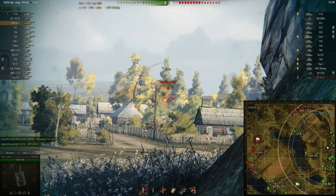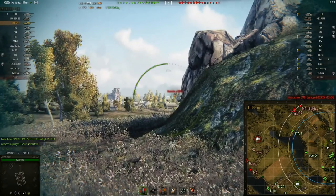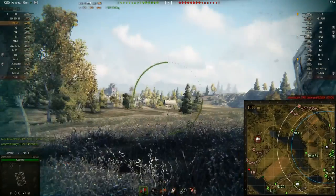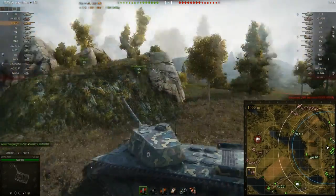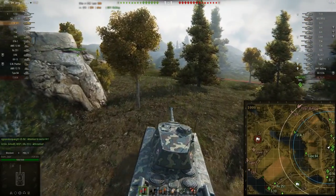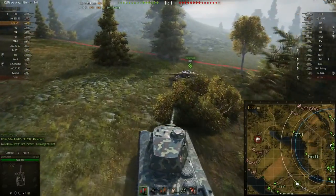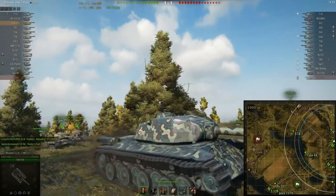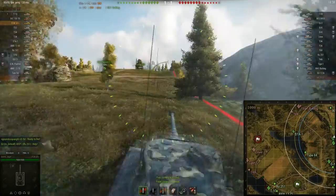Most French heavy tanks of tier 7, 8, 9 and 10 are pretty much butter tanks in terms of their hull and turret armour. The AMX 50B at tier 10 does have some decent hull armour from the front but its turret is still butter. The FCM on the other hand has some strong armour — I'm not sure what its turret front is, but the upper plate on the hull is 120mm. It hasn't got the best angle but it is still angled back, meaning its effective armour is over 120.